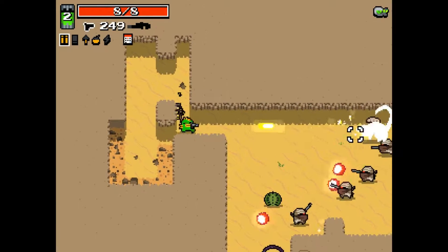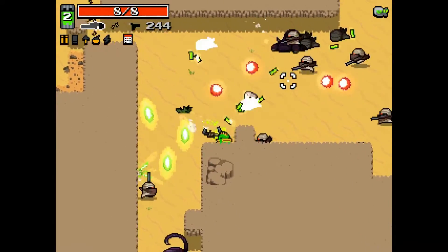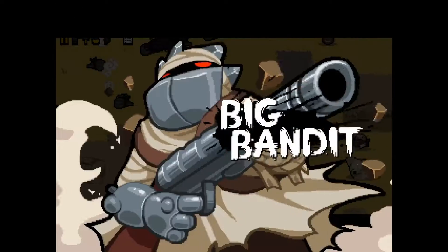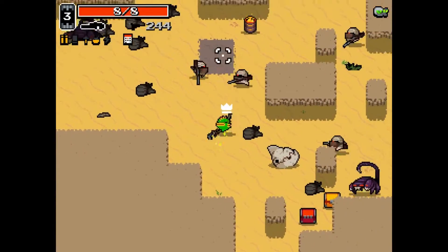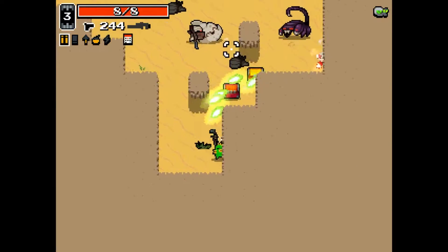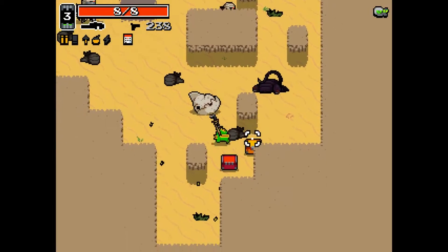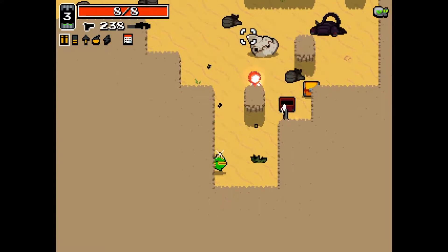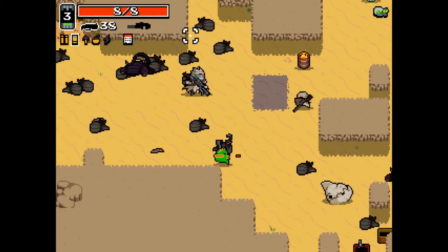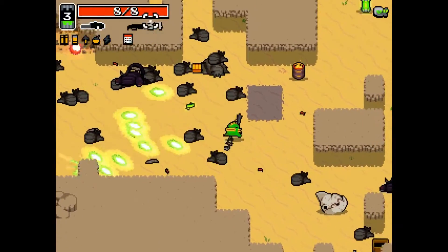We should have a bandit coming. Let's come over here, we'll take care of these guys. We want a slugger - we'll take a slugger over our rusted revolver. We'll take that.